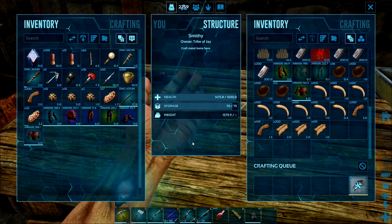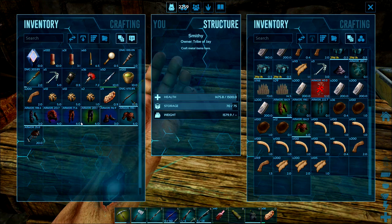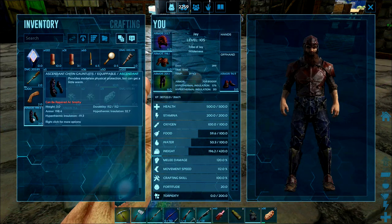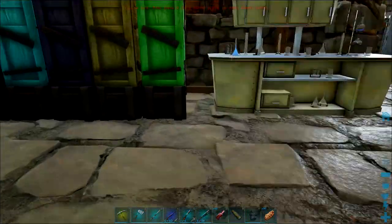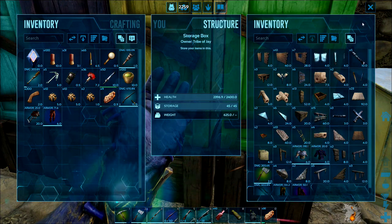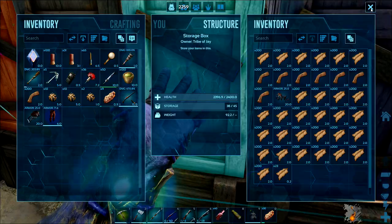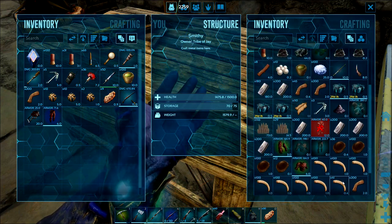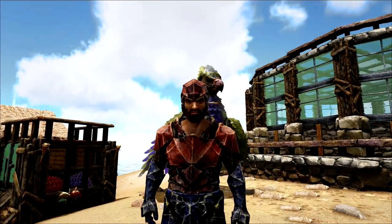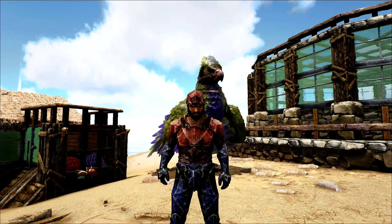Just crafted up the Deodon saddle. We've got our food and our medbrews. I think that's about everything we're going to need to face the Broodmother. Let's stick our armour on. Just checking there's nothing I have better - I've got a few Mastercraft kits there. I think I'm about as ready as I can be to face the Broodmother. We've got our best armour, healing brews, and all our Rexes are levelled up. The time has come for the big battle.